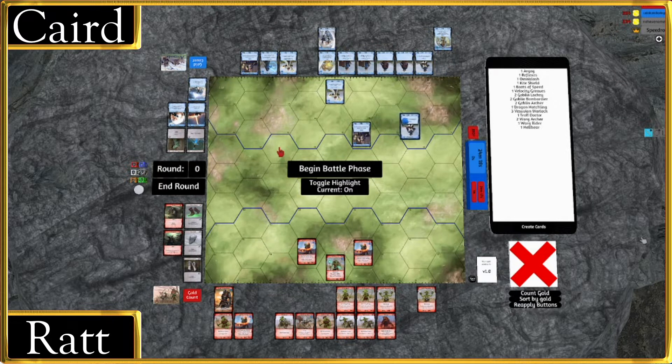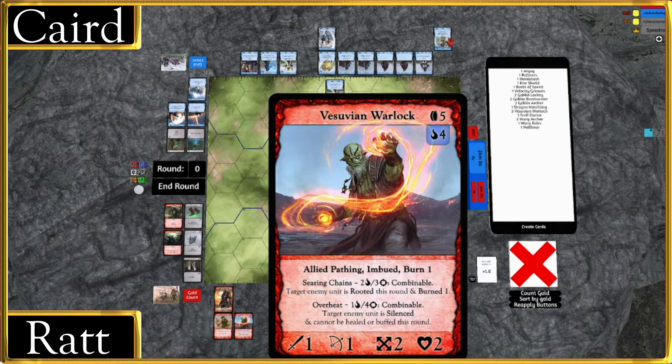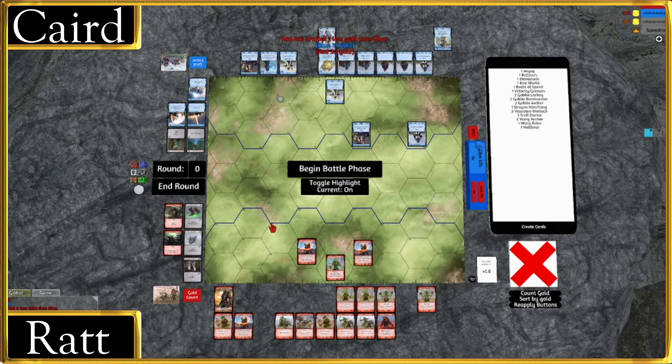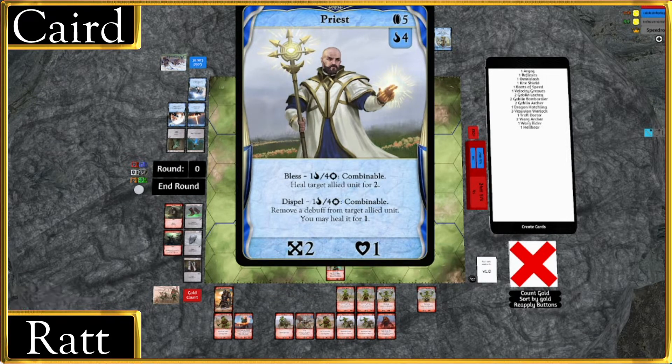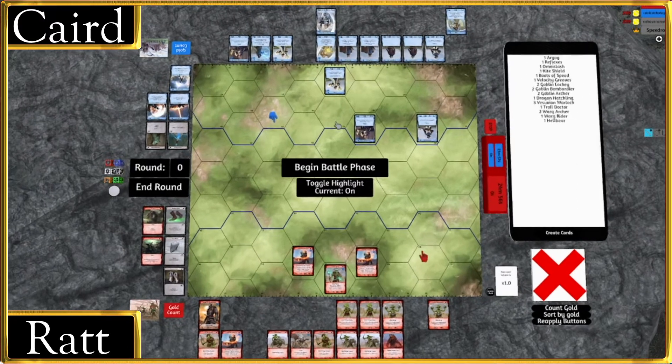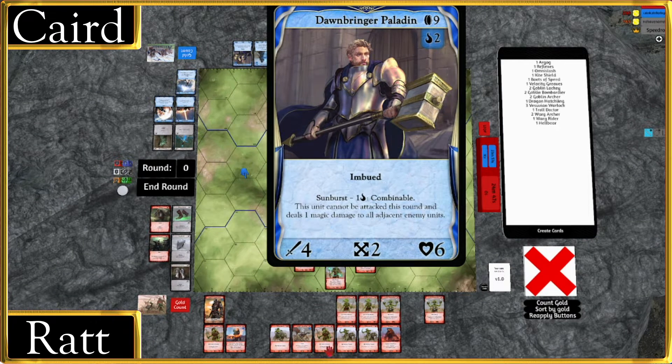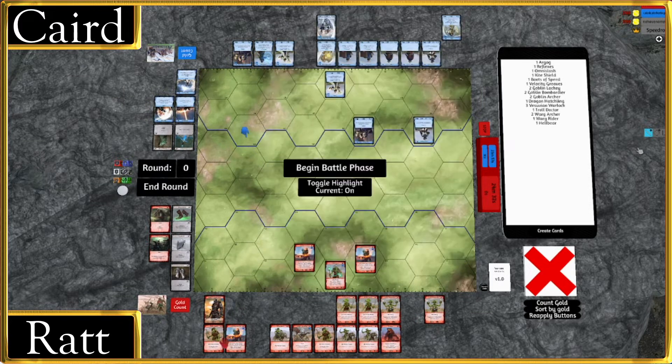Now we're seeing some units coming down on both sides. The standard spellcaster package for Gath is here — two Vesuvian Warlocks for debuffing and heal negation, and a Troll Doctor to remove debuffs that Aringard may be placing. Aringard doesn't look like they're bringing any debuffs though, so that Troll Doctor will primarily just be used for healing. Over on the Aringard side we've got a Priest in the priest spot, typically E7 is where we see those pieces, and a Crossbowman as well as Dawnbringer Paladin. Dawnbringer Paladin is a really cool unit — it's got the ability to prevent itself from being attacked for two rounds as well as dealing splash damage. Also worth pointing out there are actually three Vesuvian Warlocks, not two.